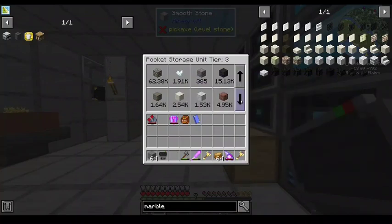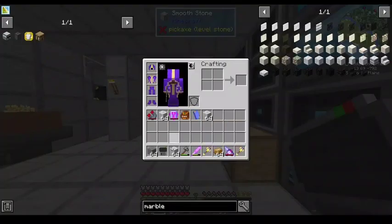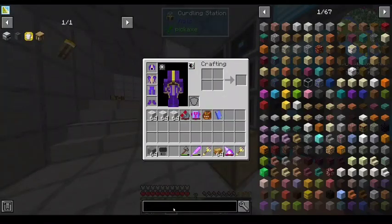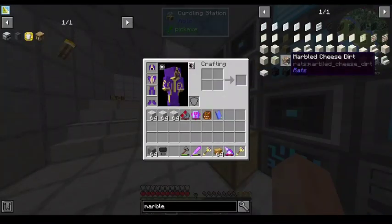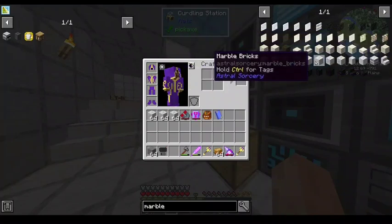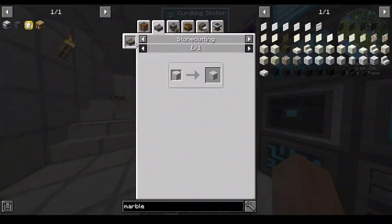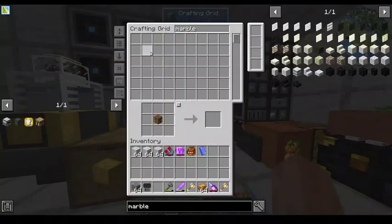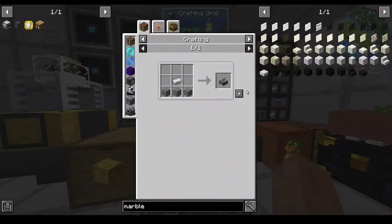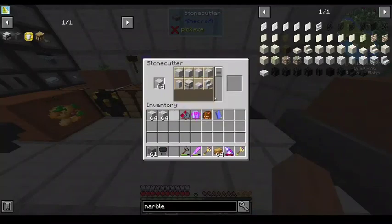Astral Sorcery is great if you want to do stuff with marble, because it adds a few different aesthetic variants just right off the bat. So marble, I think, would be a good main building material, just because of the Astral Sorcery variants, allowing you to do a couple different block types. Should I go for marble bricks? I like marble bricks quite a lot as a primary wall material — I think they look really nice.